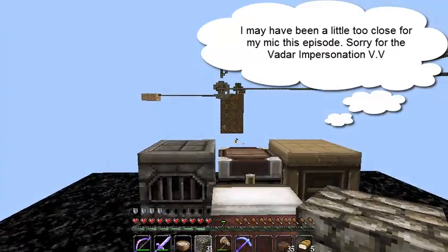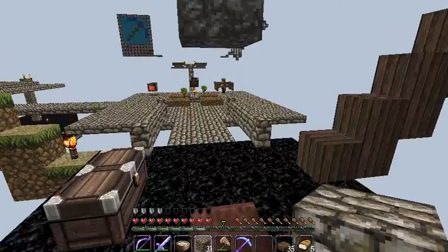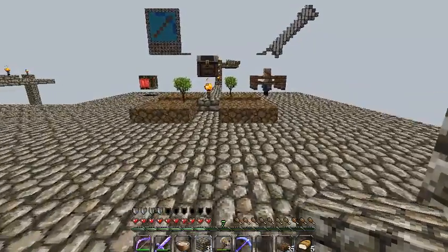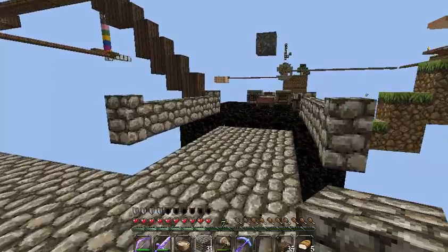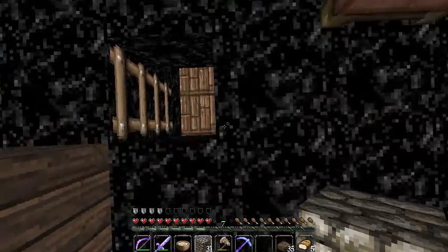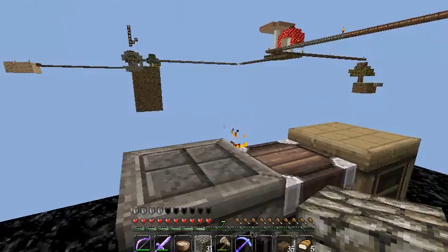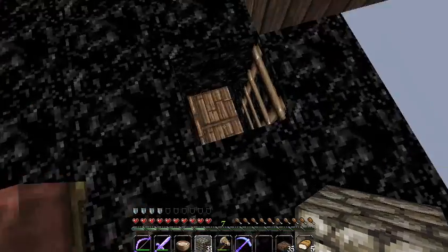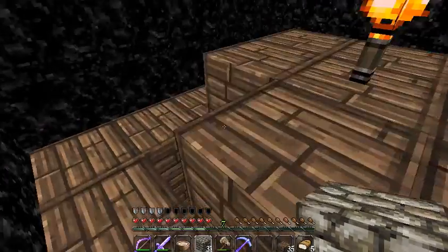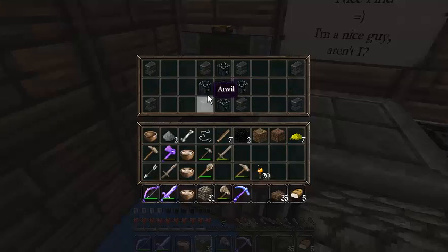Well, hello everybody. Welcome back to another episode of Let's Play Sky World. As always, I'm Eroen. Last time we were here, we had turned in — I think we are short two crystals. We had gone over to the little water to spawn the squid. We went into that dungeon, which I found out was just an end portal. We also found out that down here, we have a bunch of ender chests and enchantment table and some anvils.